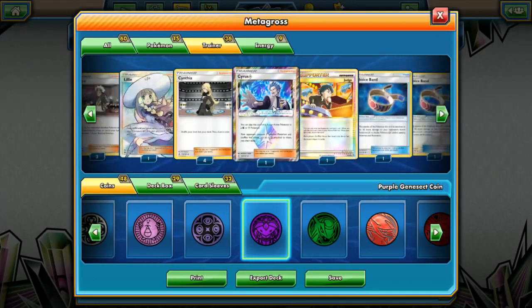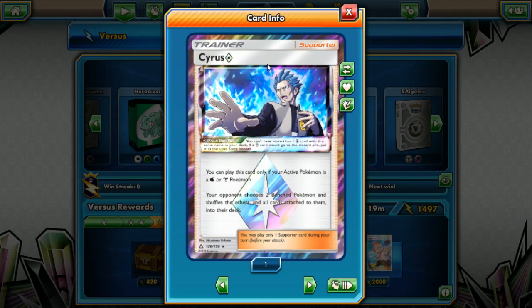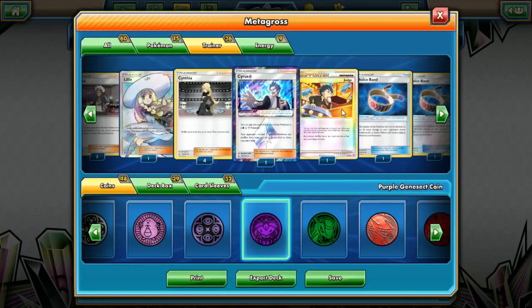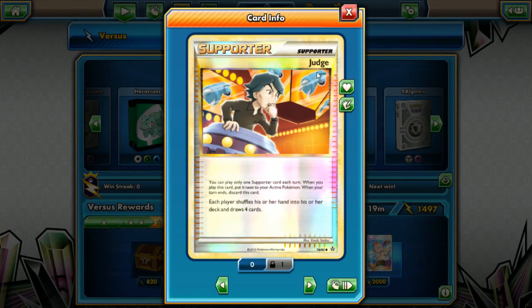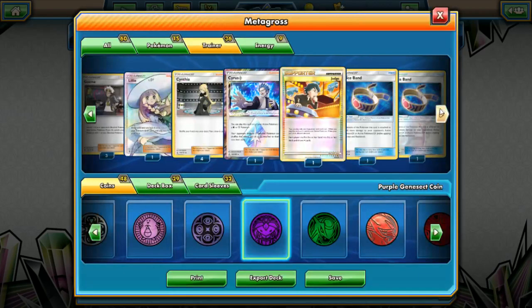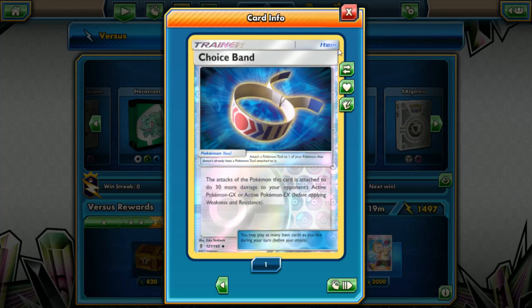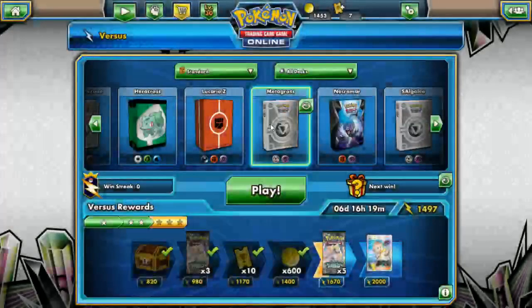We're running four Cynthia — shuffle your hand into your deck and draw six cards. I've been testing Cirrus Prism Star but it's really not a great card, so we'll probably end up taking it out once the deck builder is fixed. We're running a Judge — each player shuffles their hand into their deck and draws four cards. If you play it on your first turn you're limiting your opponent's hand, which is fantastic. And of course two Choice Band, doing an extra 30 damage against your opponent's active GX Pokemon.